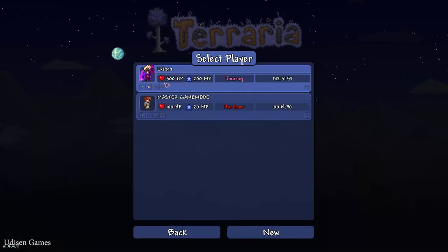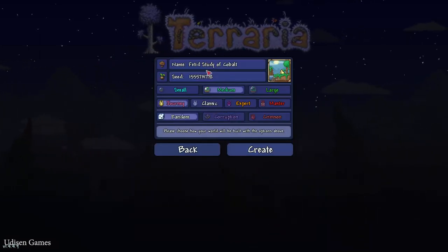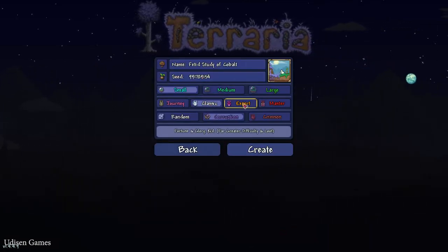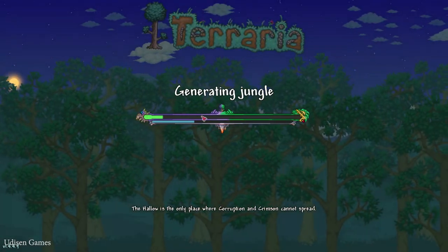Let's go. Step number one: copy the seed, which you can find in the description section below. Create a new world, give it any name, enter these numbers, paste the seed. You can also choose your game difficulty — it won't change the world generation at all.